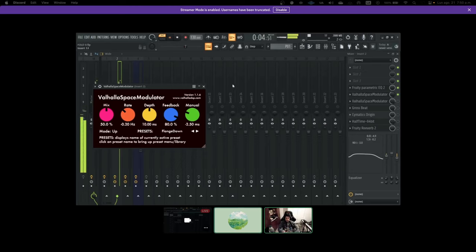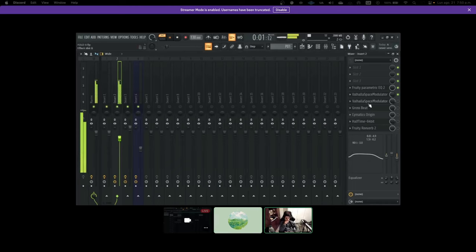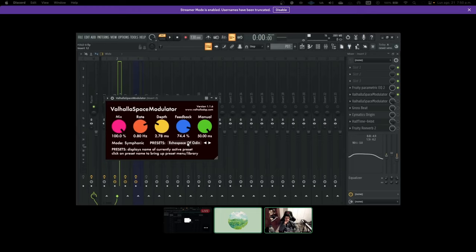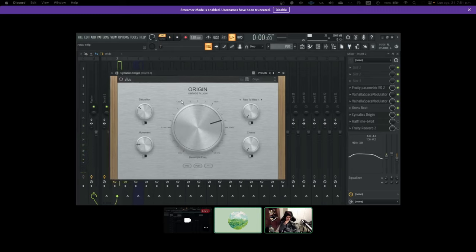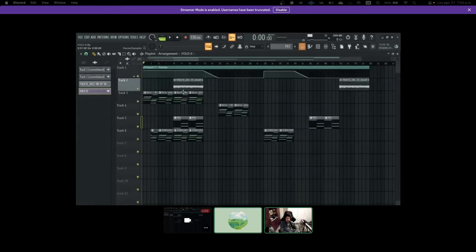The flanger was used to widen the sound to stereo since the original recording was mono. After that I added a reverb — it starts to get everything kind of blurry together. Then I added Cymatics Origin, which is actually a free tape emulation plugin. Even though the sound was already recorded on tape, I really enjoy that tape sound so I kept it subtle. After Cymatics Origin I added another reverb.